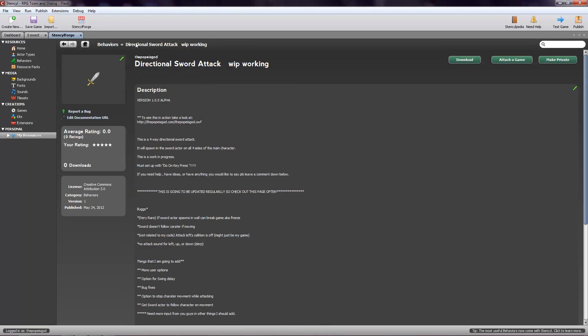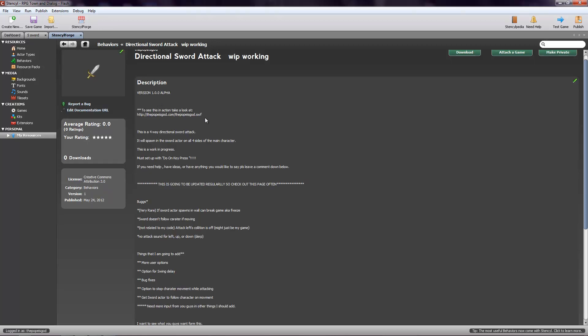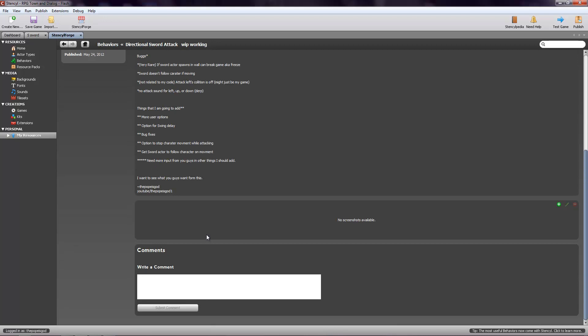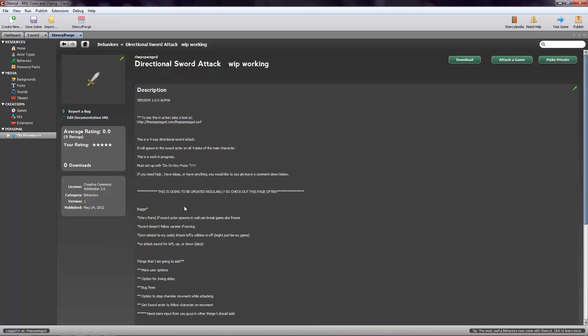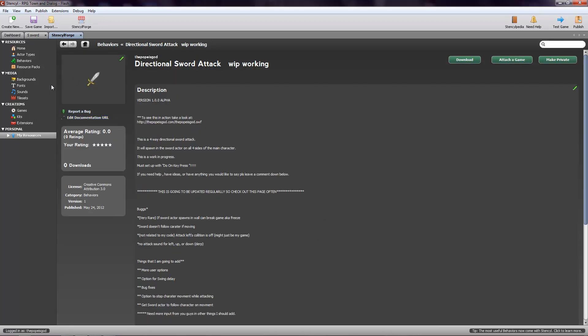This is going to be updated pretty often, probably about the same amount of time as the game on the website. It'll give you everything you need to know — what version I'm on, where you can play the game, a description, any bugs that I know of, and things I'm going to add to the game. I really, really want your guys' input on this kind of stuff — it'll help me make it better for you guys, it'll help me make my game better. It'll just make everyone happy.